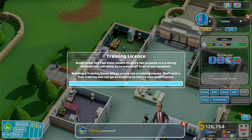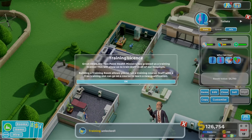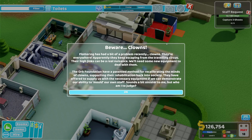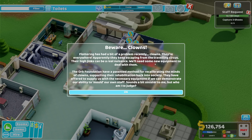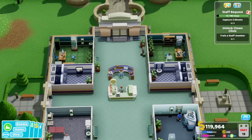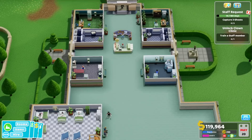Training license — great! The Two-Point Health Ministry has granted us a training license, allowing us to train staff in all our hospitals. Also, beware clowns! Fluttering has had a problem recently — clowns keep escaping from the traveling circus. Their hijinks can be a real nuisance and we'll need new equipment to deal with them. The Orb Foundation has a patented method for recalibrating clown minds to support their rehabilitation back into society. Sounds a bit sinister, but who am I to judge?